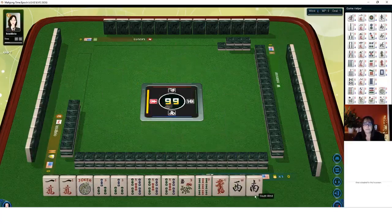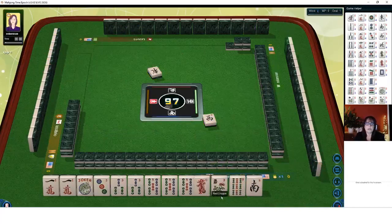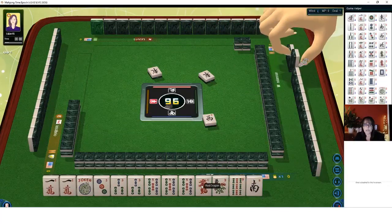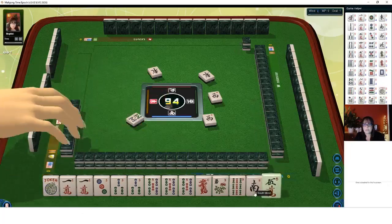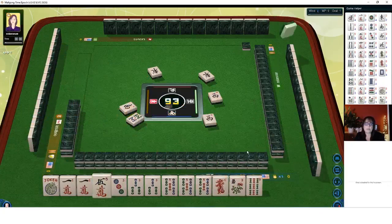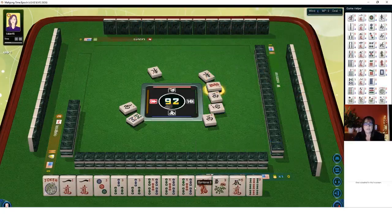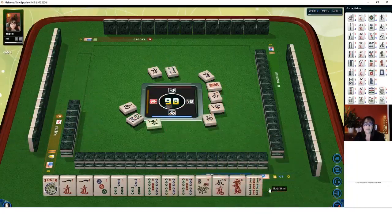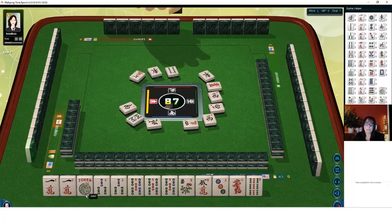We got a west and a south — discards. There's a three dot. We can get a one dot and a red dragon; we could do one, three, three, five — fourth hand down — and use the ones as joker bait. We have discards so we really don't have to pick a hand yet. There's a five now. South wind — I don't think we can use it. West wind — one, three, five — I don't think that's going to be helpful. Red dragon — we're not ready for it, and we're going to need a joker for it. We have no north wind, no one dot.